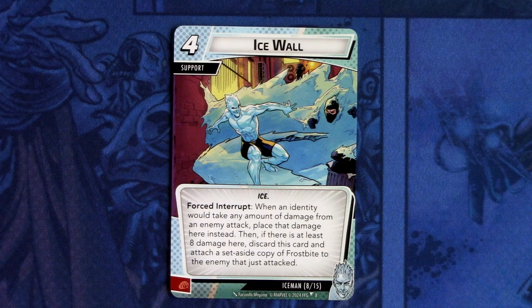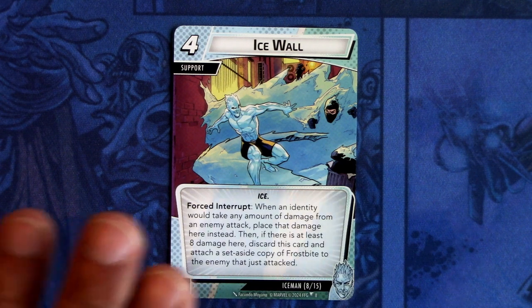Then we have Ice Wall. It is a four-cost support, Ice trait. Forced interrupt: when an identity would take any amount of damage from an enemy attack, place that damage here instead. Then if there is at least eight damage here, discard this card and attach a set aside copy of Frostbite to the enemy that just attacked. This can be committed as a physical resource. So this is quite great — it lets you stay in hero mode for longer in true solo, and also triggers a Frostbite when it's discarded.